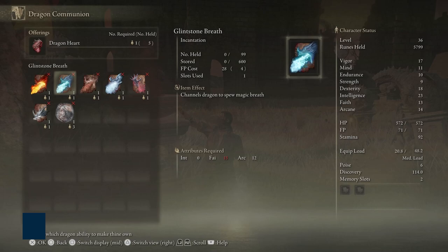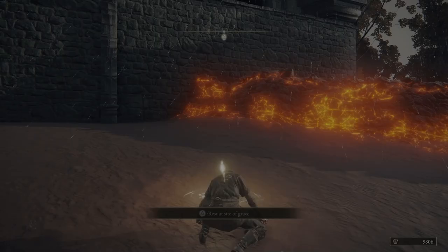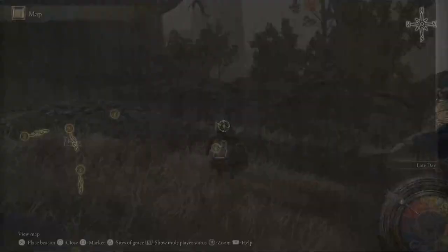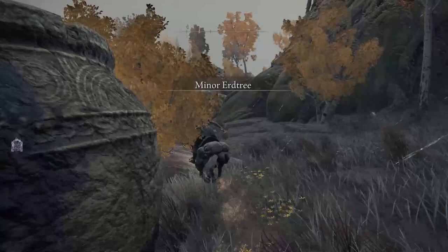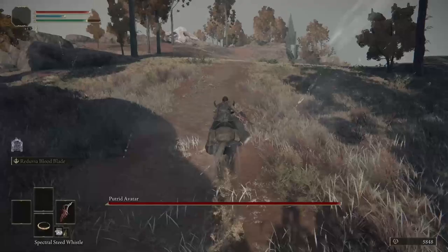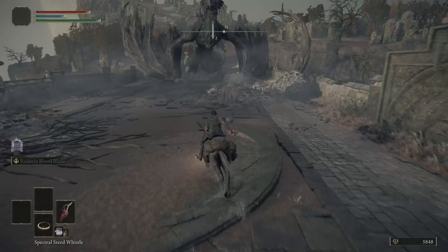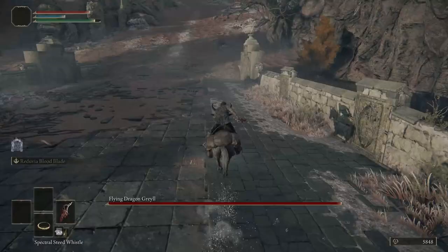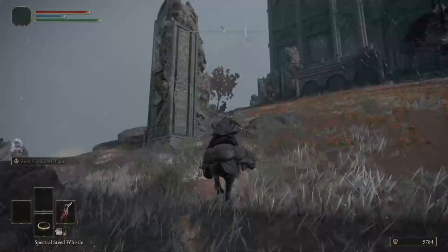The first major grinding location is at the northernmost point of Caelid. Warp back to the Fort Faroth site of grace. Call Torrent and head northeast, getting back onto the road. Follow the cliff face towards the tree and then jump down when it's safe. Reorient yourself on the path and head north for the bridge. The boss Putrid Avatar will likely aggro you — simply run past it on Torrent. At the bridge you'll encounter another boss dragon, Grail — ignore it and continue along the bridge. There's a site of grace at the end of the bridge; run to it and activate it on your right by the tree. Get back on Torrent, continue north, and pick up the golden seed from the budding Erd tree.